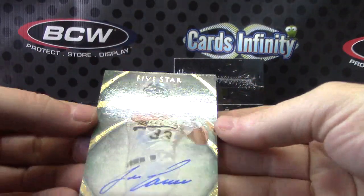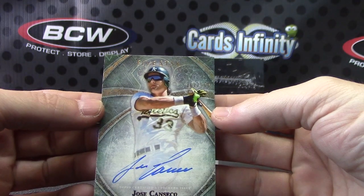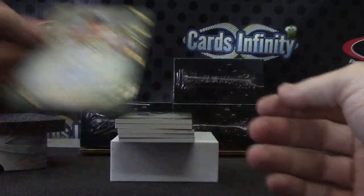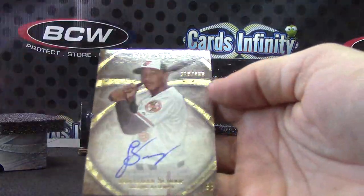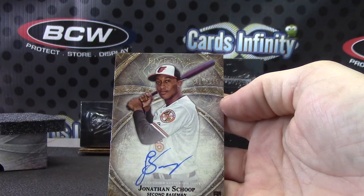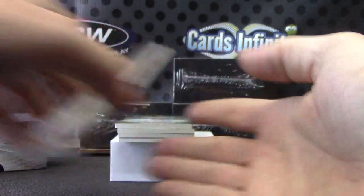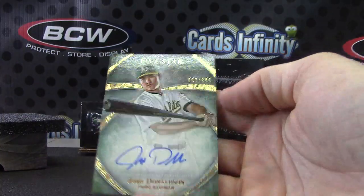We have 399 Jose Canseco. That might be his first five-star card — I don't ever remember seeing him on five star. Jose Canseco, numbered to 499. There you go, another Athletics card — Josh Donaldson, this one is 399.